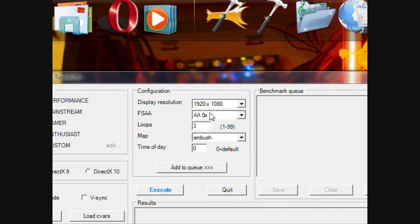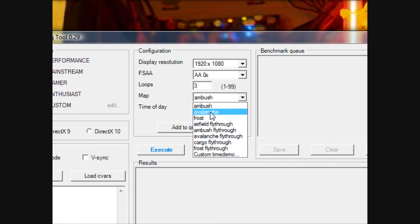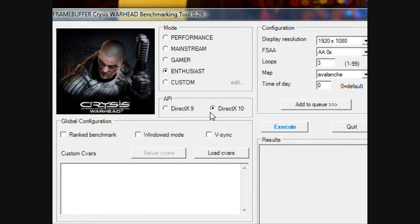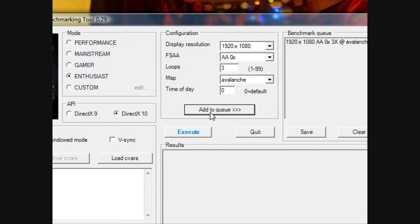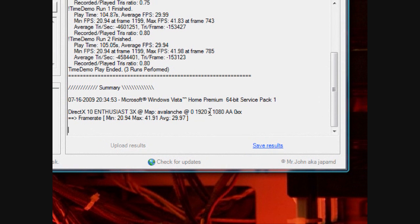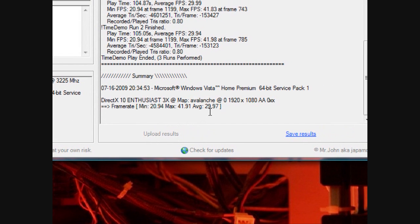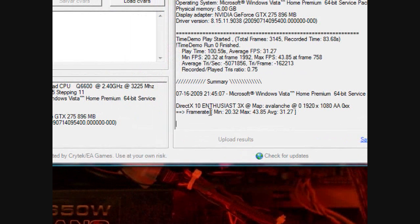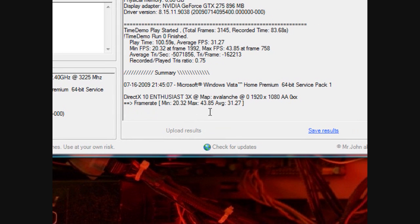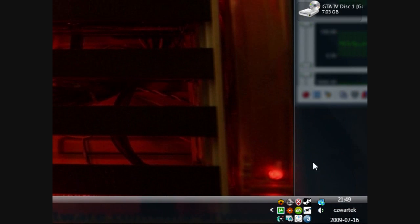Now it's time for the Crysis Warhead benchmark. The display resolution is 1920x1080, with 3 demo loops on the Avalanche map. Settings are Enthusiast in DirectX 10 with no anti-aliasing. With the stock GTX 275 we get a minimum of 20 fps, maximum of 41 fps, and average of 29 fps. With the overclocked GTX 275 we get a minimum of 20 fps, maximum of 43 fps, and average of 31 fps — pretty nice results.